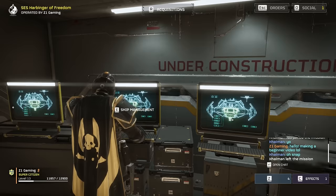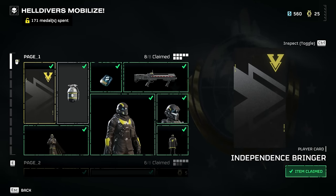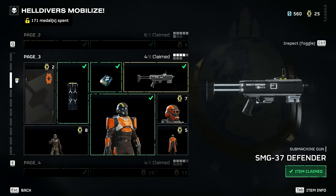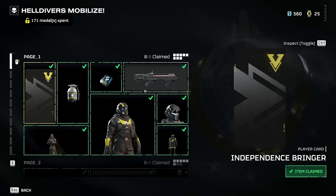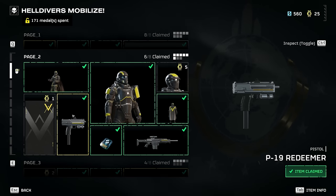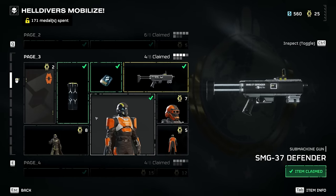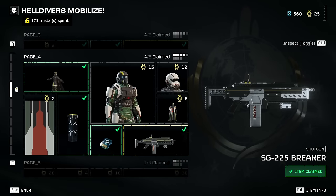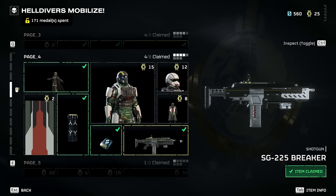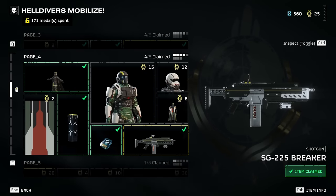So at level five I'd recommend: Eagle Airstrike, Orbital Airburst Strike, Grenade Launcher, and Gatling Sentry. Those four items will completely change the feel of the game - you'll feel more powerful, more supportive to the team, and able to do more things. For Ship Modules, just get what you can as you go - they're expensive and time-consuming to unlock. Now for weapons, let's go into the War Bond. In the beginning there are a couple of pages you have to get through.